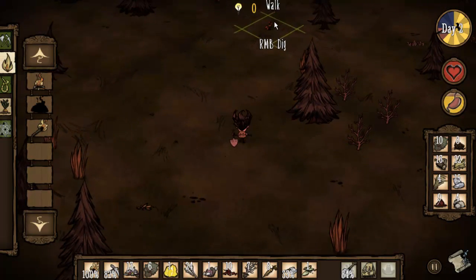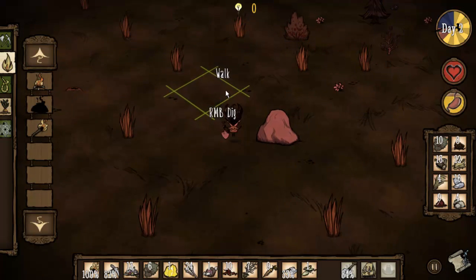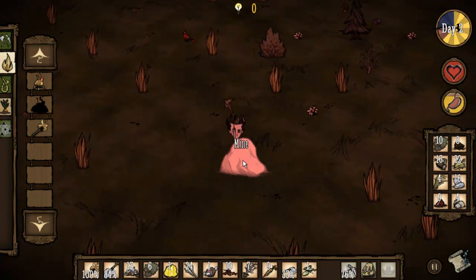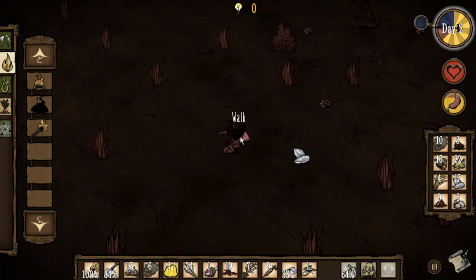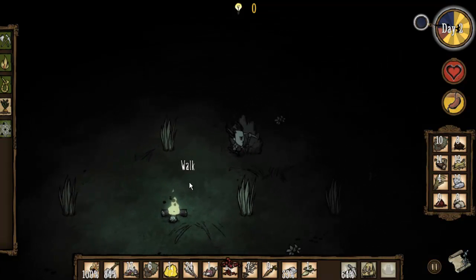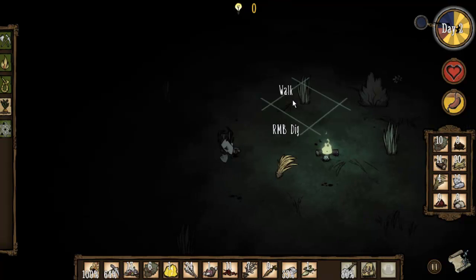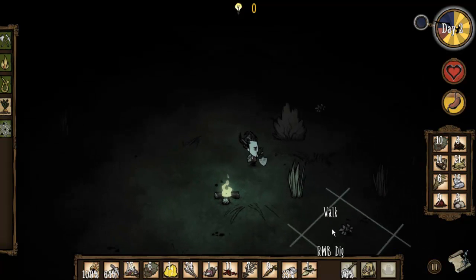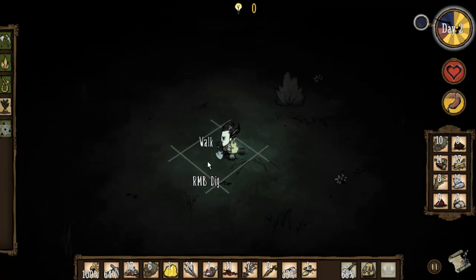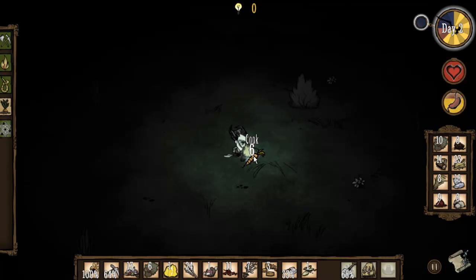We're not actually making a base yet so it doesn't really matter, though I would like to set up my science machine. Let's put my fire near all of this because we can get some stuff done overnight. As soon as the sun goes down, put the fire down here — perfect. We're going to take these berries. I think we do need to fertilize them in this build, which is something new to me. I'm going to dig up all this grass because I will feed it to the science machine. Grass is maybe the most important resource in the game because it allows you to make sleeping bags that let you skip the night.